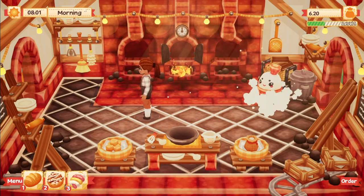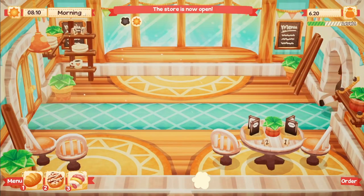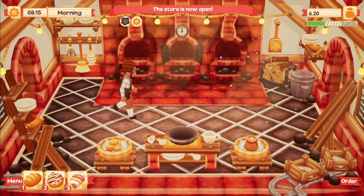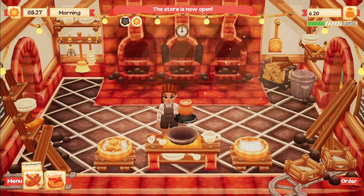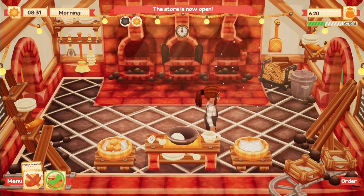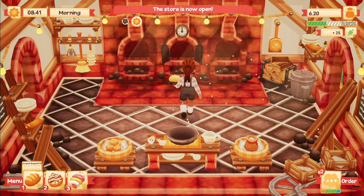Starting out, you have very limited items to work with. For instance, you have access to only one stove, two ingredients, one dining table with two chairs, and the greenhouse is void of plants and animals. But over time, your bakery will transform. Using the money you make from selling your pastries, you can then purchase additional furniture, plants, and animals.